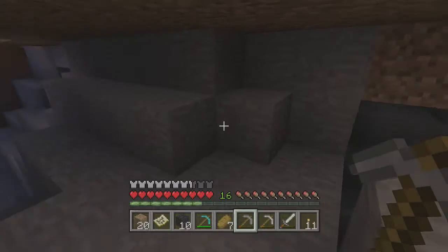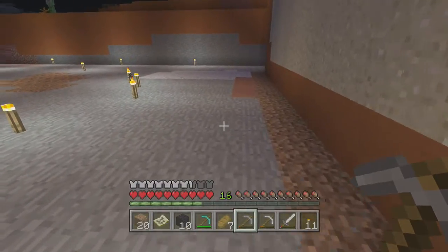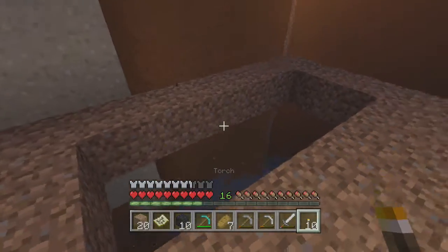Underneath here is a cave, so it should be full of mobs. But it's quiet — I don't know why. The way you prevent mob spawning is to place torches.